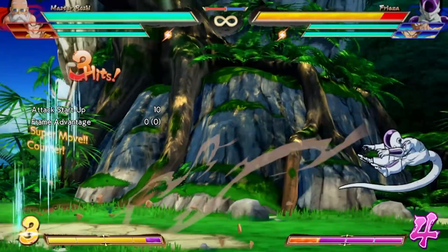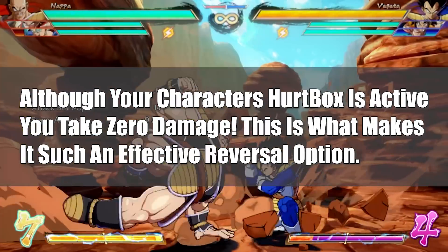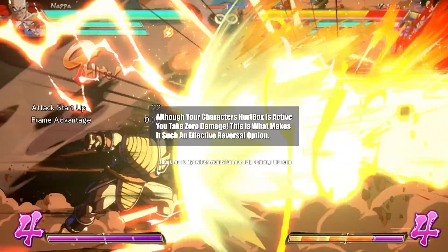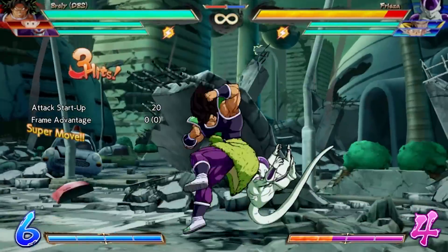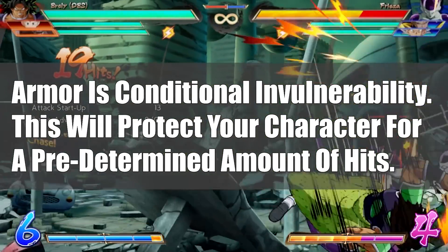When you hear the term guard point, it refers to moves that retain passive blocking during your attack animations. You'll see this happen commonly with characters like Master Roshi and Nappa, who were able to be attacked while taking zero damage during their counter animation. Next, you'll hear the term armor a ton in today's video.